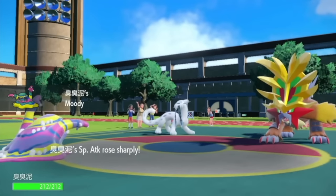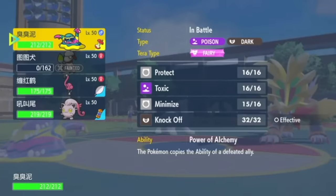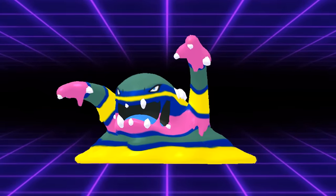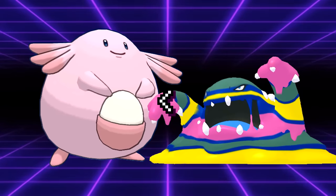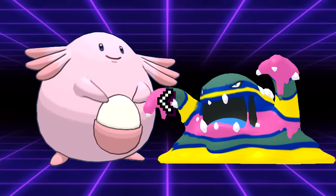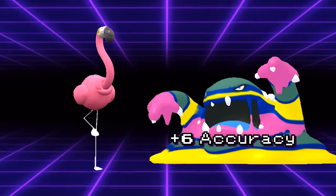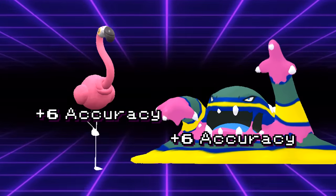With Smeargle going down, Muk can now steal its ability in Moody. Moody causes the user to gain plus 2 into a random stat and minus 1 into another at the end of each turn. This causes Muk to have its stats randomly boosted until you're likely facing down a Pokemon with maxed out evasion and insanely high defenses. This is slightly more reliable than the Chansey strategy since Muk has actually usable offensive stats and good moves like Knock Off and Poison Jab, along with passive recovery and Leftovers. Once the Muk is fully set up, a partner Flamigo can hit the field and copy all of Muk's boosts to sweep the opposing team due to its ability CoStar.